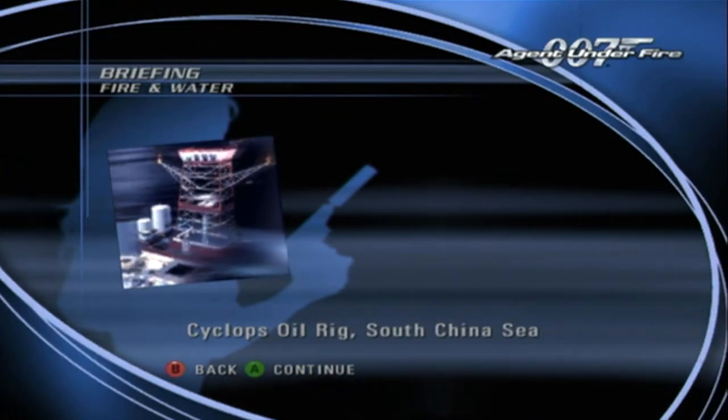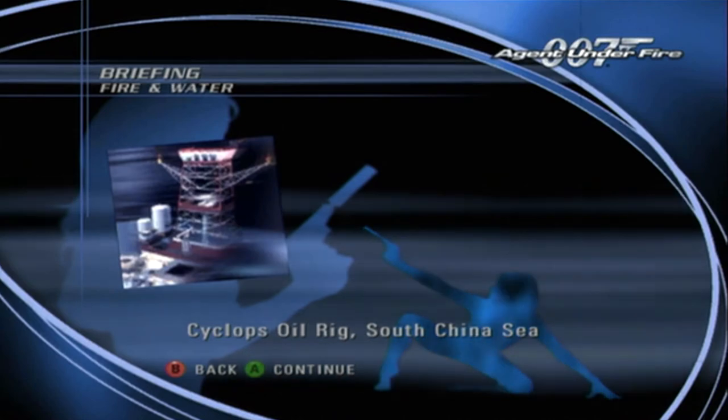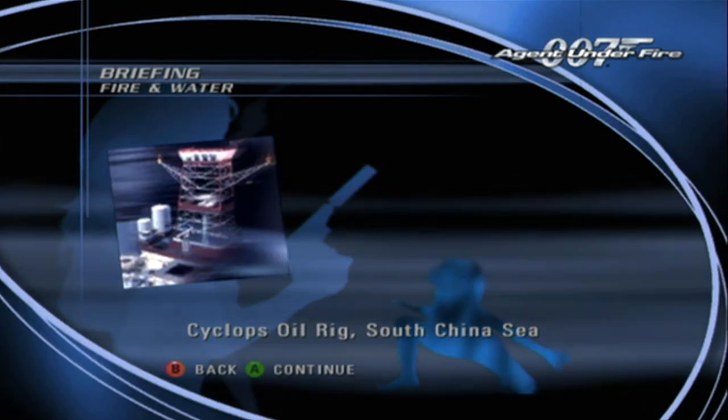007. Our analysis of the data chip reveals that the location of Poseidon is an oil drilling platform in the South China Sea. While this seems an unlikely location for a cloning lab, you must investigate the site immediately.